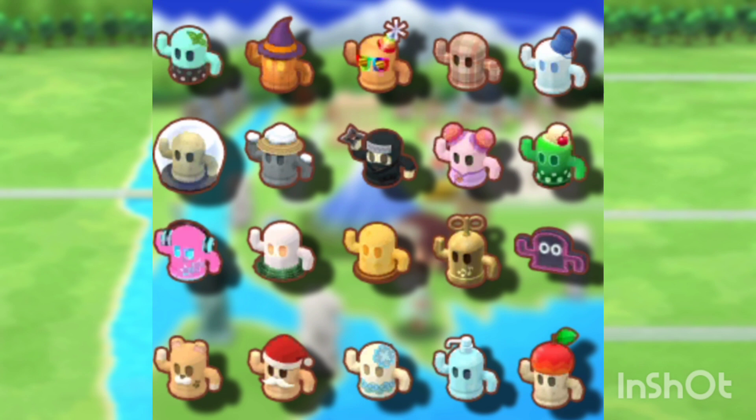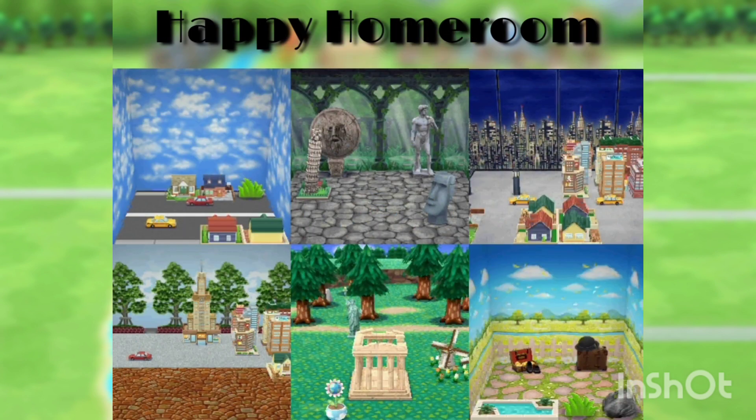We are also getting gyroids, but I'm not sure where — I'm not sure if it's a login bonus, from gifts, or something else. They were just in the data mine and I wanted to add them. Here is a happy home so you guys can see how tiny the items are from this month. That's about it for this month's preview! What do you guys think? What are you most excited about? What are you most disappointed about? Let me know in the comments, and thank you so much for watching. Don't forget to leave a like — it really helps me out. Subscribe for more previews like this. I'll see you guys in the next one, bye!